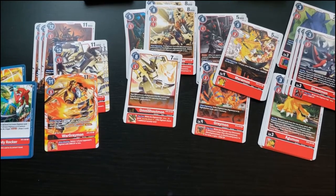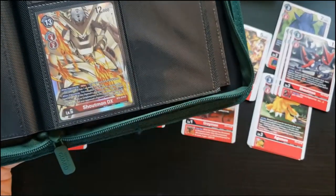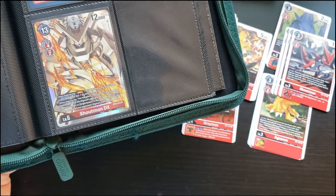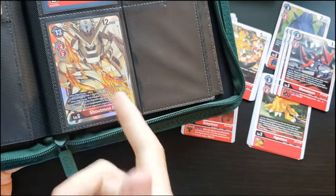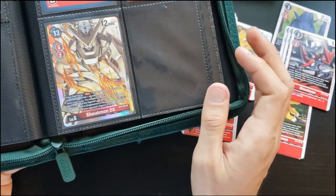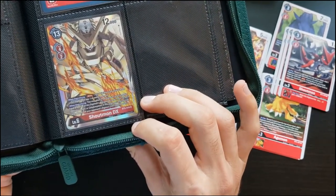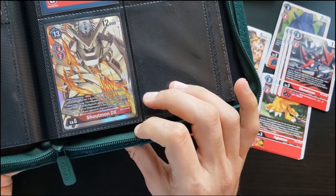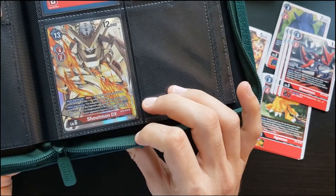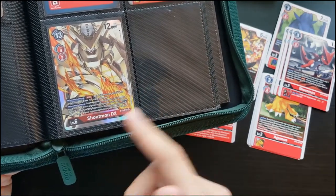Now red. The standout card I got was ShoutmonDX. There's a Shoutmon line in Battle of Omni — ShoutmonDX has Blitz, so if you evolve into it and push into your opponent's memory you can still attack. When digivolving, you may place a red Digimon card from your hand on top of the Digimon's digivolution cards, and for each Omnimon, OmniShoutmon, or Greymon in the digivolution cards, delete one of your opponent's Digimon with 5000 DP or less.